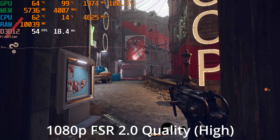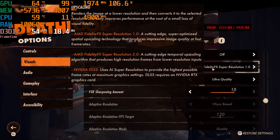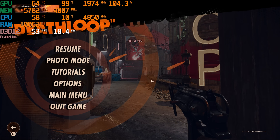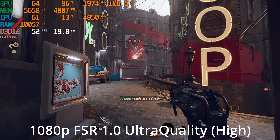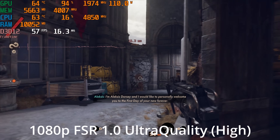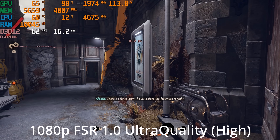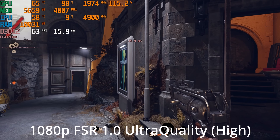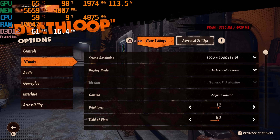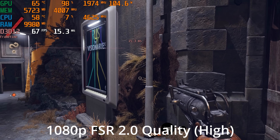Let's go ahead and compare image quality — FSR 1.0 versus FSR 2.0. If we go back to FSR 1.0 at the ultra quality setting, it's a similar frame rate. But image quality wise, in the fine details, FSR 2.0 is definitely looking better. With FSR 1.0, when we look at the foliage, it looks quite shimmery. With FSR 2.0, that looks significantly more stable. So yes, FSR 2.0 looks significantly better than FSR 1.0.